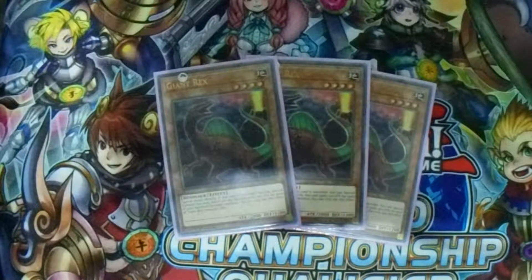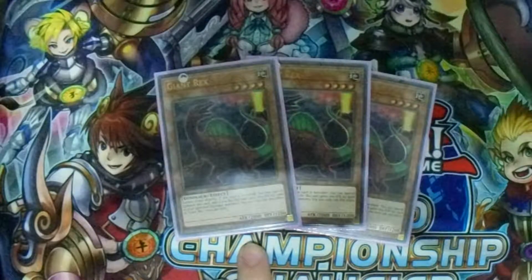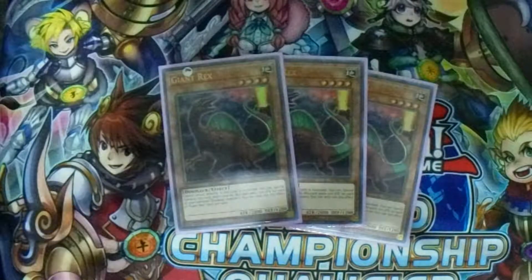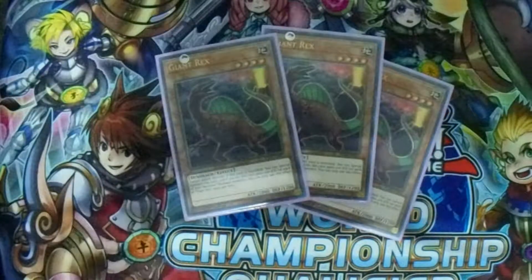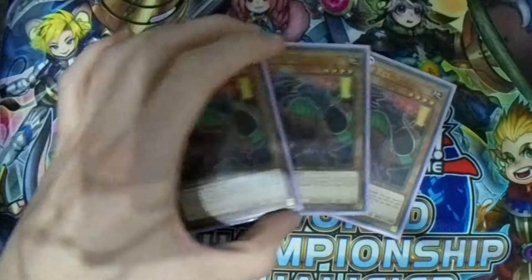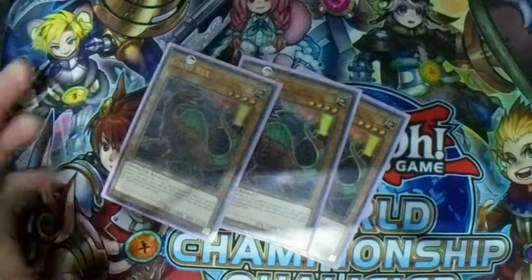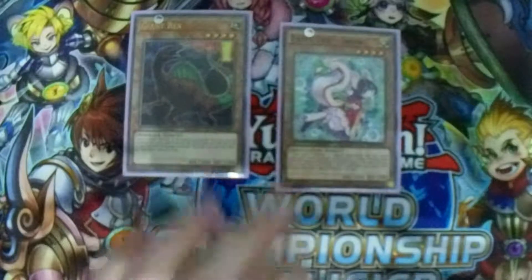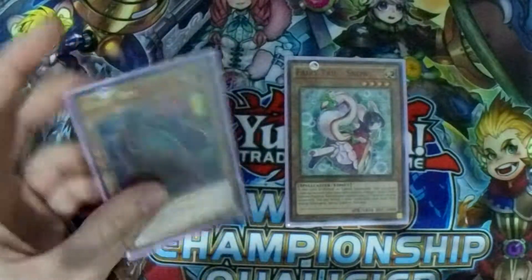Another important card: we have Triple Giant Rex. He can't attack directly, he's a 2000 beater, which is solid, Level 4. You can special summon him when he is banished, but only once per turn. If you special summon him, he gains 200 attack for each of your banished Dinosaur monsters. So if you have two banished Rexes and one returns, he'll become a 2200 beater. You just abuse him to summon Snow. Your field will look like: banish everything, special summon two. In the end phase you can just special summon them both, and that's like plus 2 monsters.